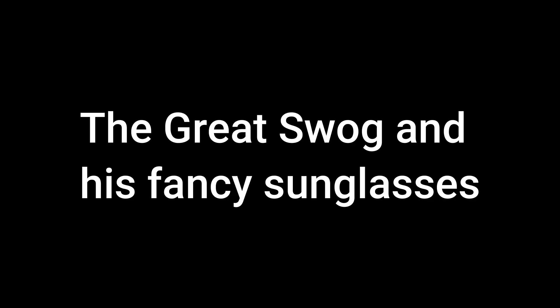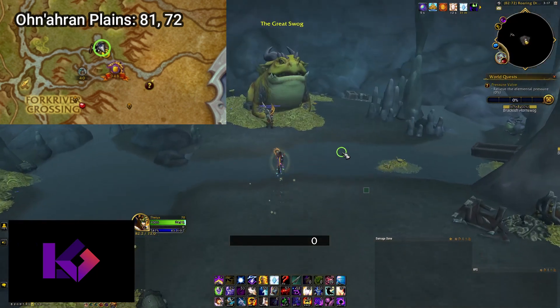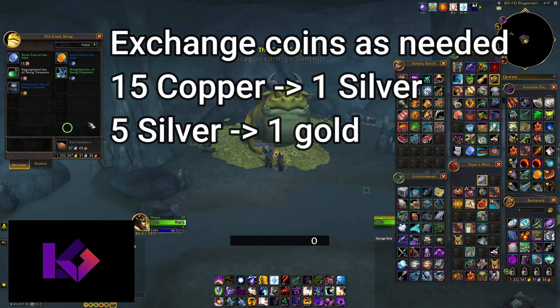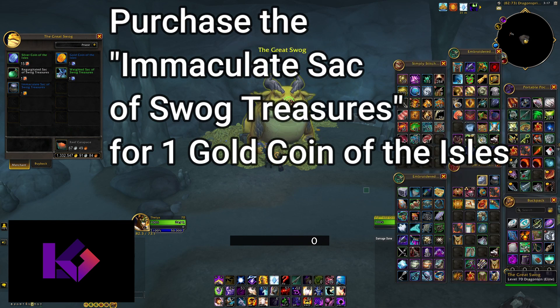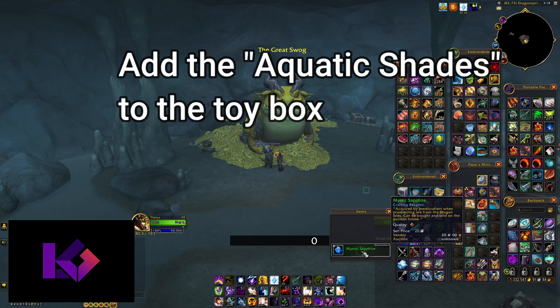Once you have your coins, head to the Great Swag in Ohn'ahl Plains. He is in a cave toward the southeast side of the zone. If you need to trade your coins up, do it here, and purchase the Immaculate Sack of Swag Treasures for one Gold Coin of the Isles. This sack should contain the aquatic shades when opened, but if not, you'll have to farm enough coins to purchase another sack.